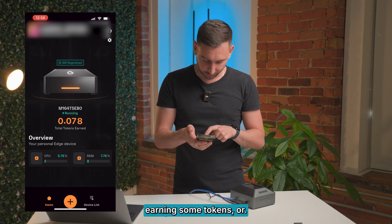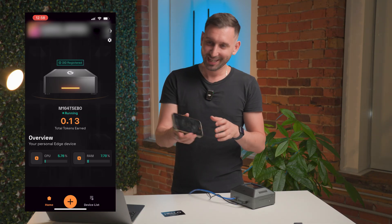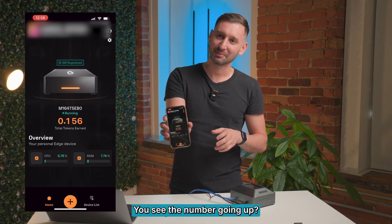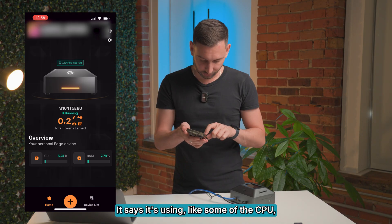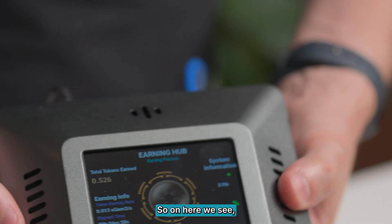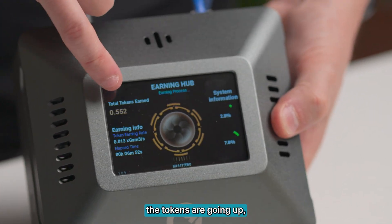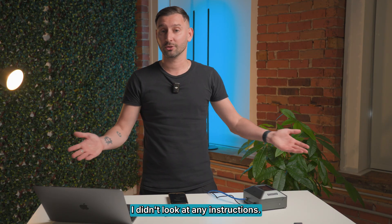It seems like I'm already earning some tokens right now. There's a number going up — you can't see this, but it looks really cool. You see the number going up. I guess I'm earning right now. It says it's using some of the CPU and some of the RAM. Device list — I got one. The tokens are going up. It seems like I've successfully set this up. I didn't look at any instructions.